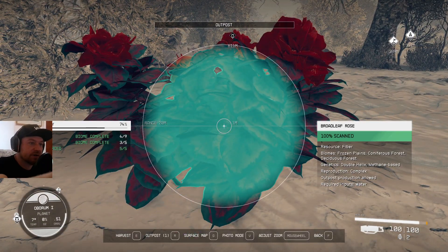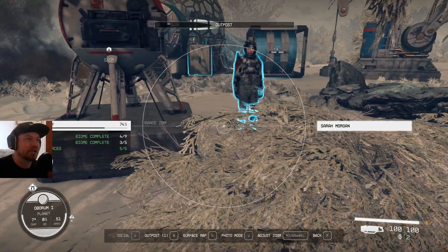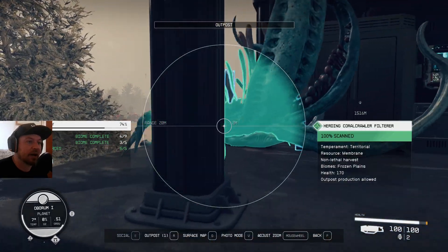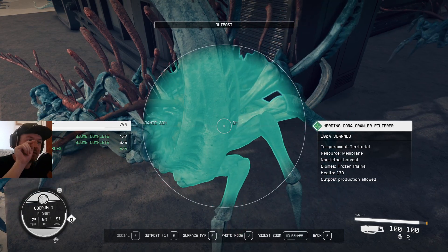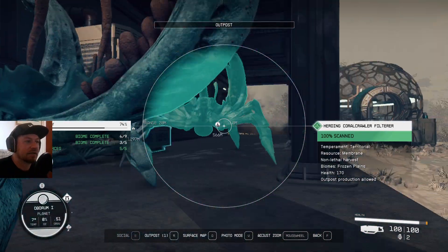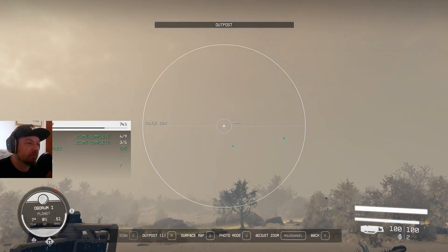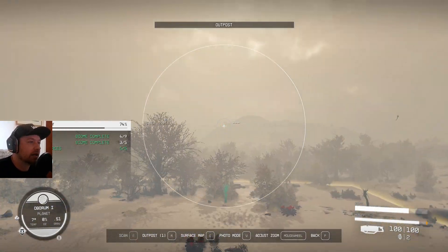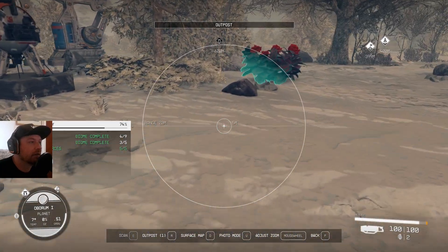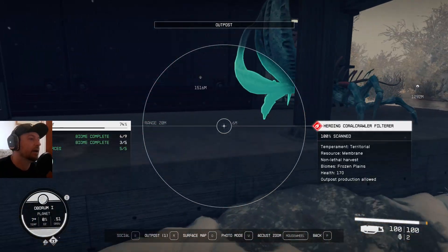So say your resource is fiber — that's what you're looking for — and inputs required is water. You don't need to scan a planet and find an area with a massive amount of water; you can dump these extractors anywhere really. Also remember that some animals are in the sky and some are in the ocean, so bear that in mind. If you're running around wondering where an animal is, look up to the sky sometimes, or go to the edge of the map near the ocean.